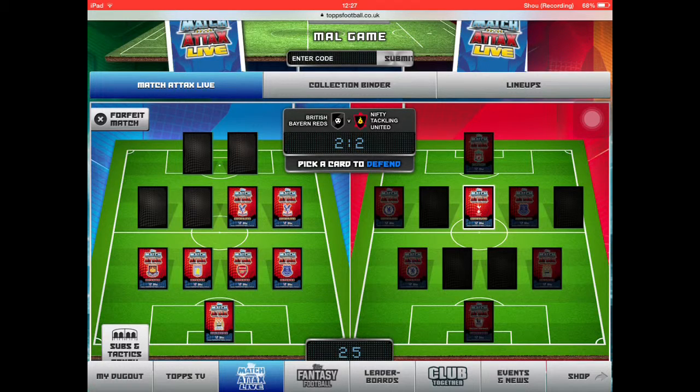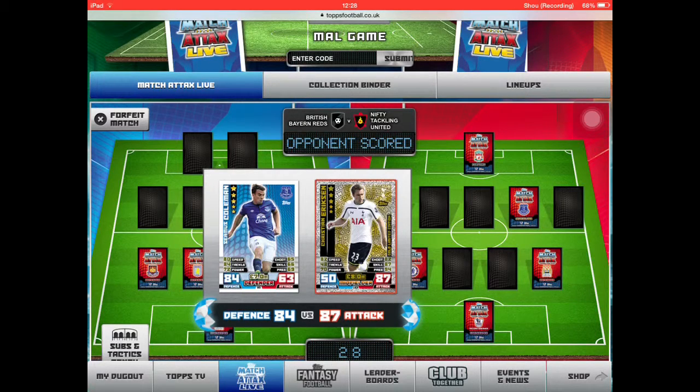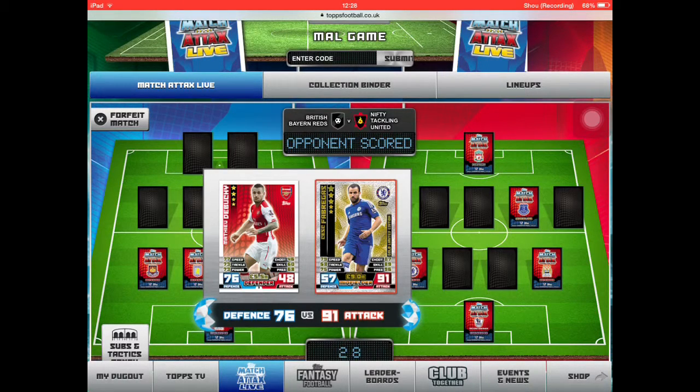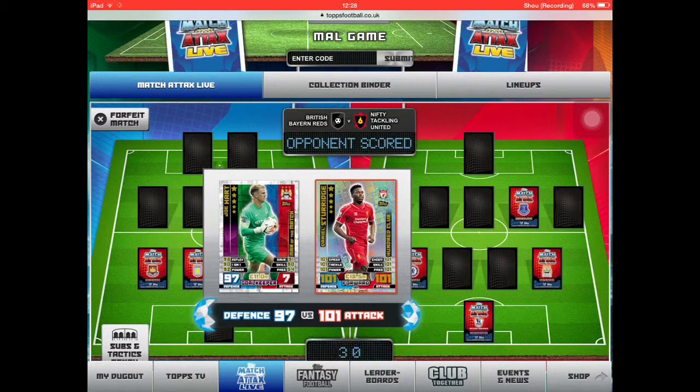So we're picking a card to defend. We'll use Samus Colden. Why has he got so many good limited editions? I've only got two of them. Debuchy — we're using Debuchy this time. And then he uses Fabregas. Pick a card to defend — I'll just use Johar. And then he has Studage 101.